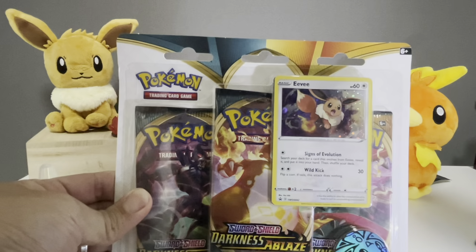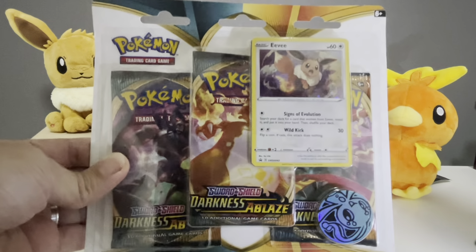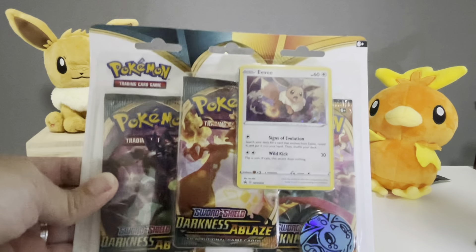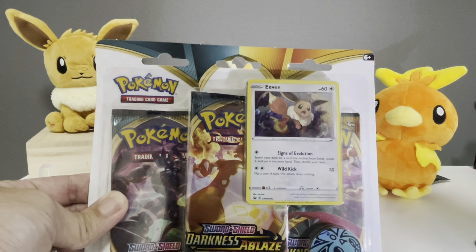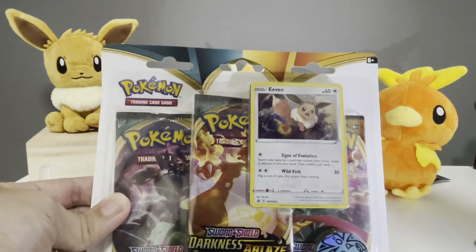Today we have a 3-pack Sword and Shield Blister Pack that includes the Promo Eevee card. We got this mainly for the Eevee, and at close if not below the market price right now. Let's break open this packaging and take a look at the condition of the Eevee card and see if we can get any pulls from the boosters.